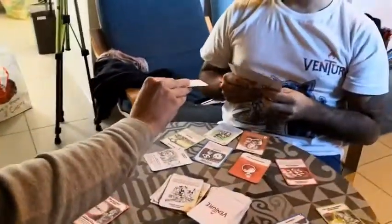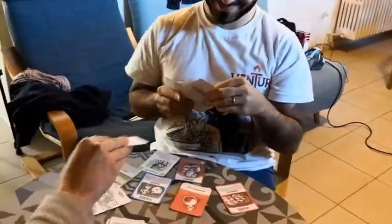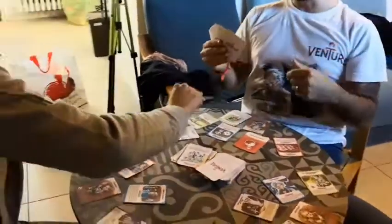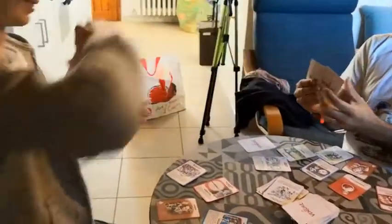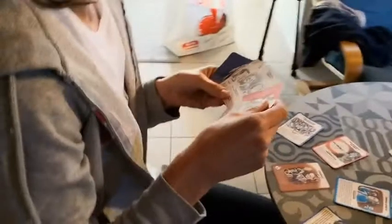She will switch one of her cards with two random cards from another player. She decides to attack Giuseppe — she gives him one card and gets two random cards from him. Paola gets to draw two random cards in exchange. She gets two extra cards and still has one action remaining.